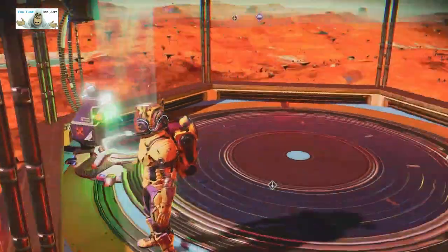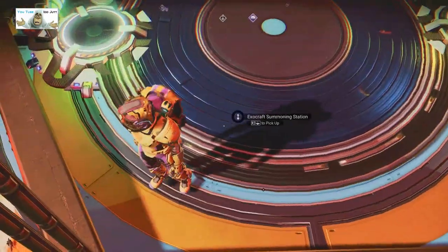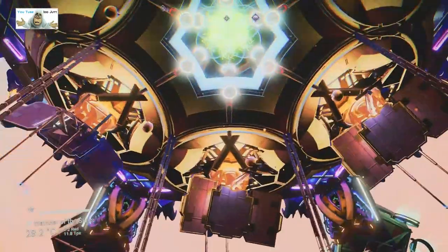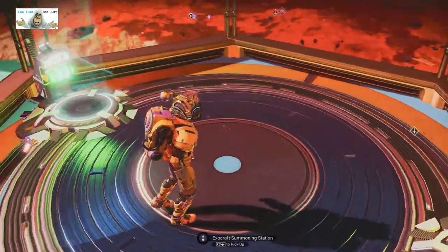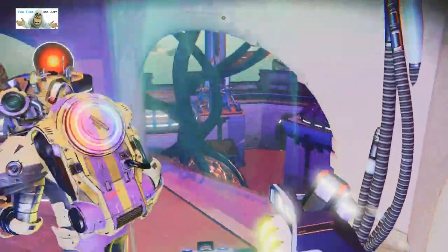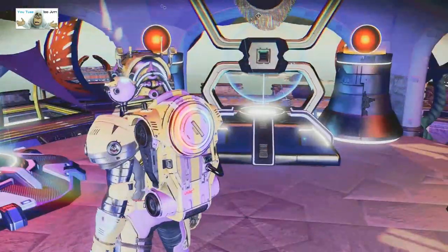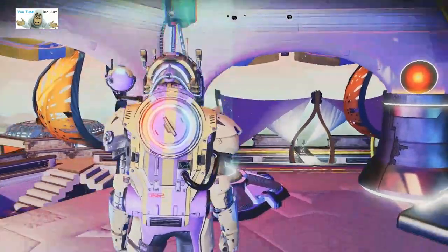Let's get back to the other short-range teleport — in you go. That brings us out on another platform with a secondary teleport. There's an exocraft summoning station — is that upside down? No. So that takes us back down, and this one takes us back up into the diplo reception area with another teleport.